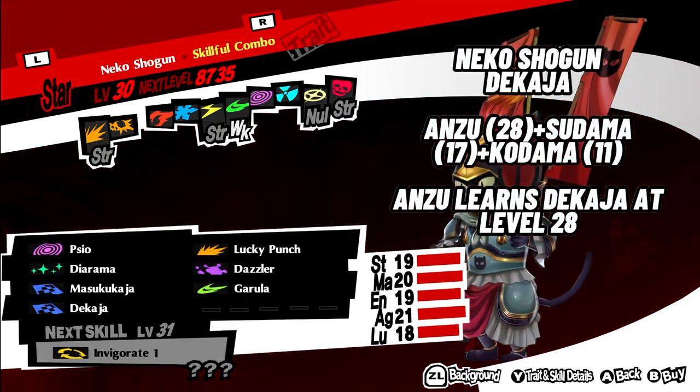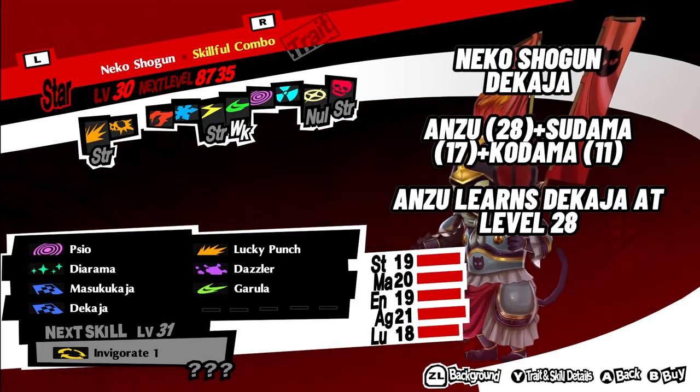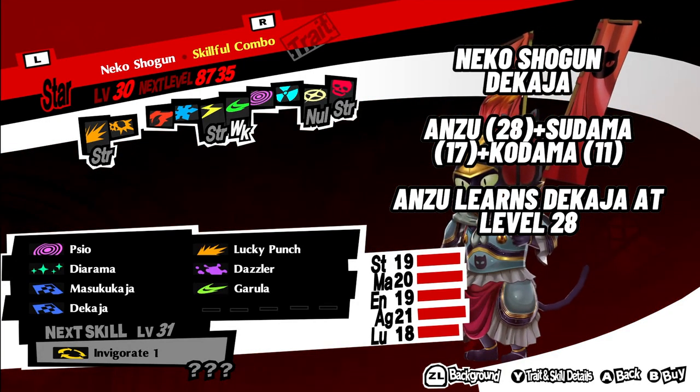6. Neko Shogun with Dekaja. Use Anzu level 28, plus Sudama level 17, plus Kodama level 11. Anzu learns Dekaja at level 28.